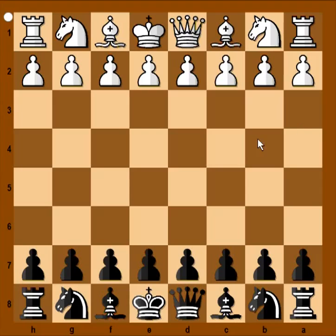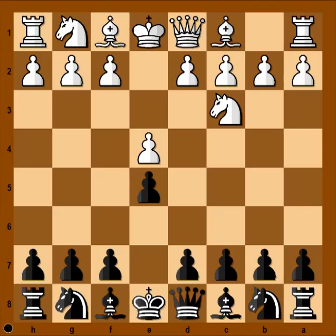Samsonov had white pieces and he started with e4. Samsonov has a similar name to that Bible character, Samson, doesn't he? Nedzbetinov played e5. Knight to c3 — Samsonov goes for the Vienna game.